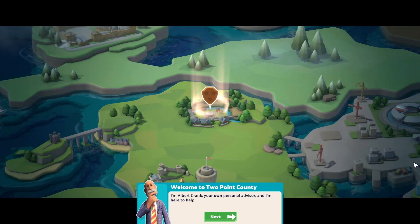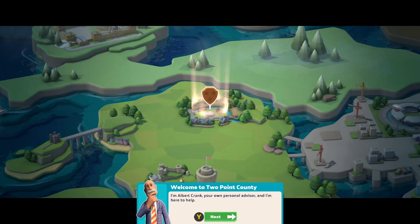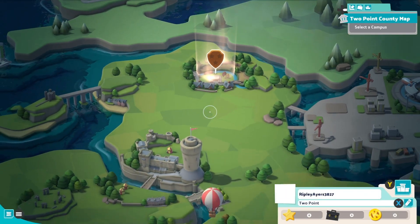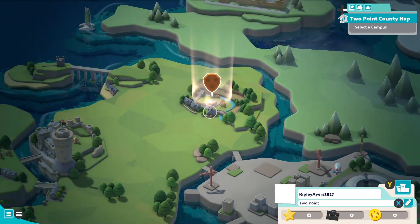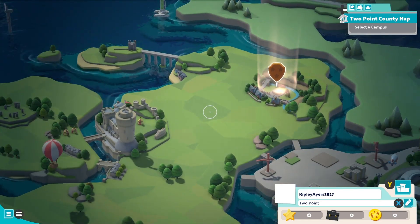Hello and welcome to Two Point Campus. This is a brand new game that's just come out. I think it's out brand new completely, not just on Game Pass, but certainly it's brand new on Game Pass. So we are going to start and I've kind of gone through this menu before. When I first did it, it gave a bit more description of what this was, but I'm just going to have to give you that description.